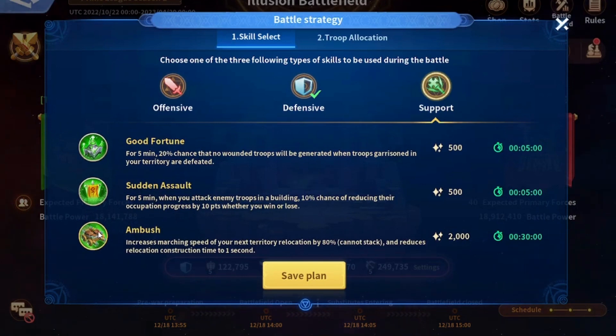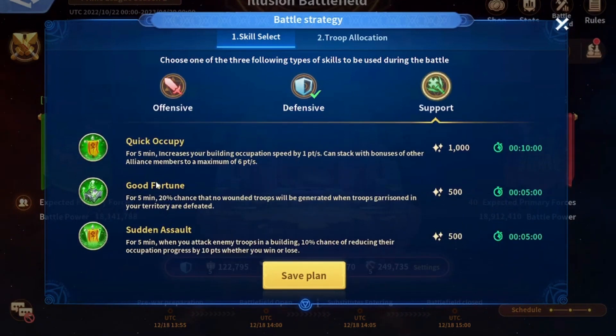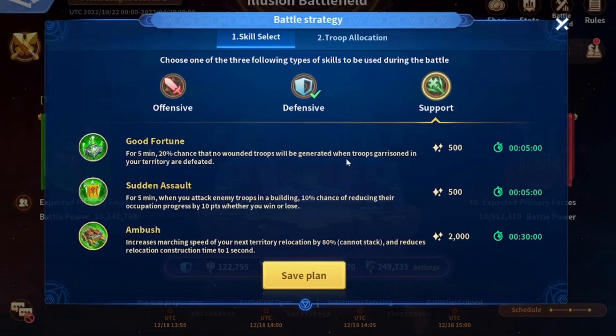There is also Ambush, which is similar to a territorial teleport — it increases your marching speed by 80 percent and reduces relocation construction time to one second. I've never used it, so if any of you know exactly how it works please let me know. However, it could be very helpful because sometimes you need to relocate between towers quickly, and this could change the tide of battles, even though Teleport might be better overall.